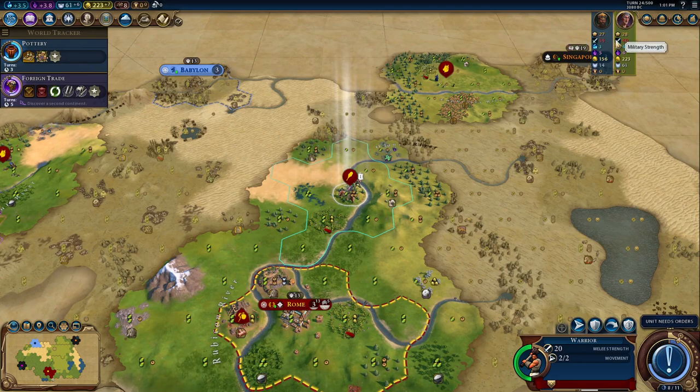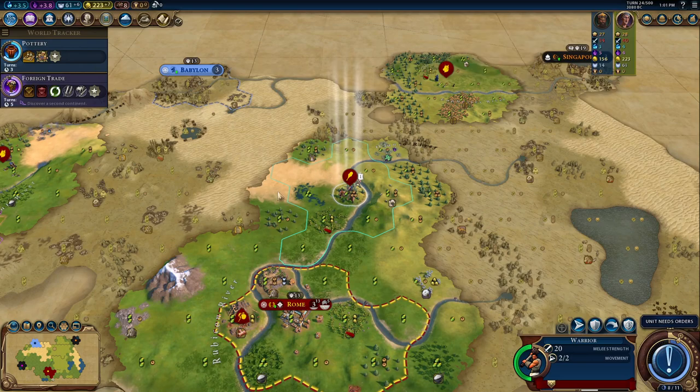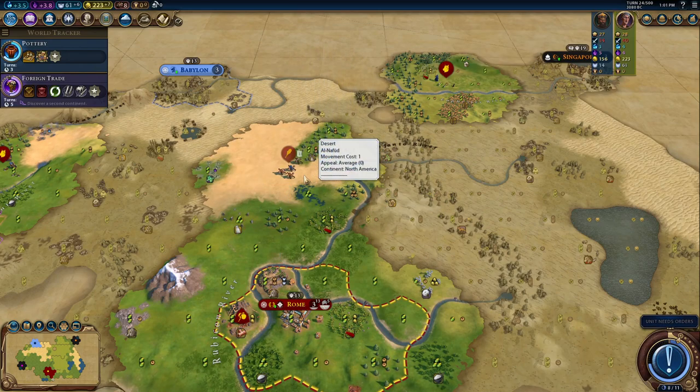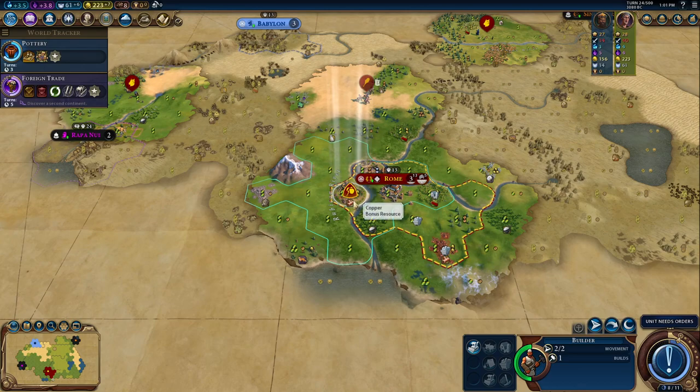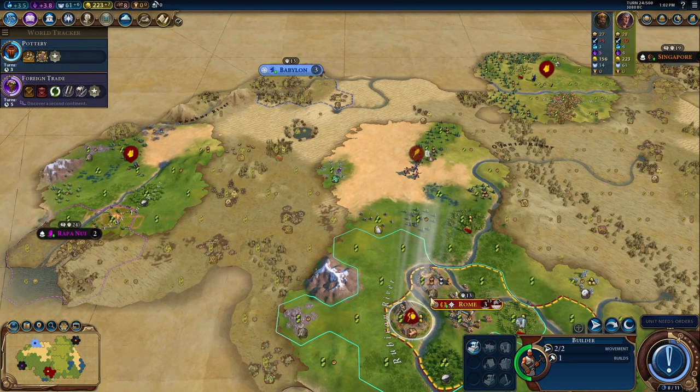This is military strength — that's all the units you have. For science and culture, you want to stay on par with the AI. On Prince that's not super hard. And faith — I'm gaining six per turn because of the relic and the quarry.